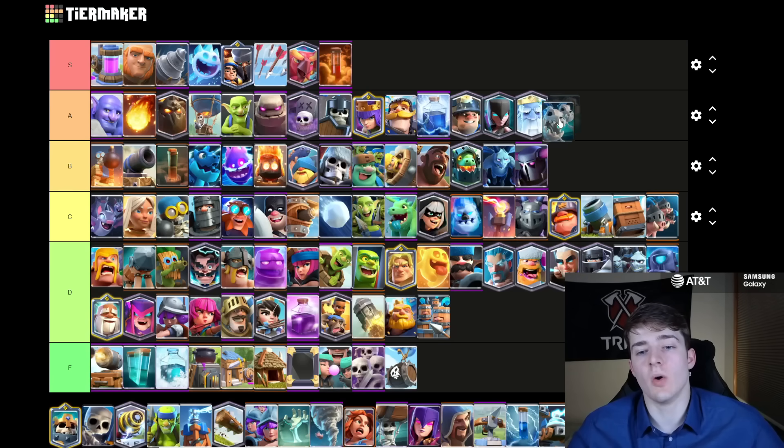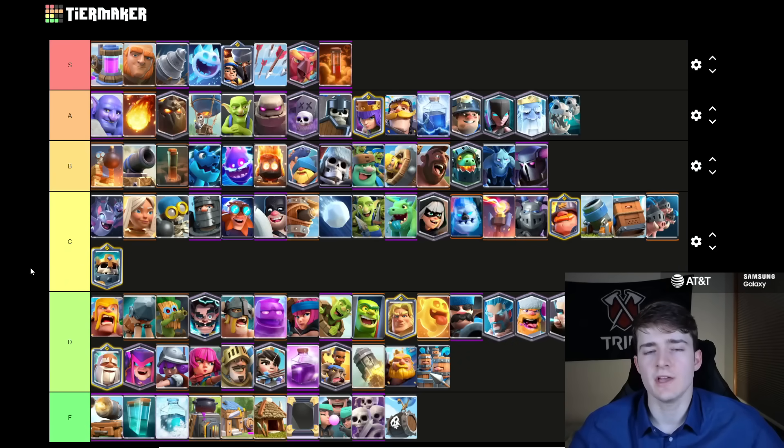The Skeleton Dragons are going to be going in A tier — probably no surprise here, because Golem and Lava are so good in the meta, and Skeleton Dragons oftentimes are people's choice in those decks. They're just a very strong support card, especially when there's a tank in front of them — they can be really obnoxious to deal with. Skeleton King is going to be C tier. You see it sometimes with the Golem, maybe with the Royal Giant, maybe with Elixir Golem, but in general it's not really a requirement in a lot of decks. I consider it to be about an average champion, a bit better than the Golden Knight and the Monk, but nothing too crazy.